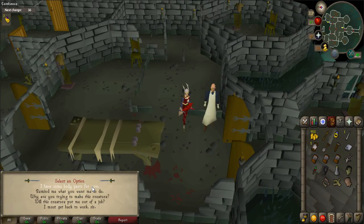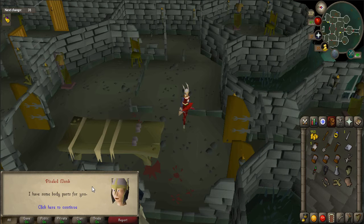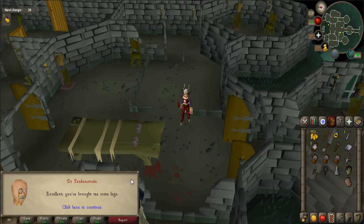Go inside the castle and talk to Dr. Frankenstrain, saying I have some body parts for you. He will ask that you bring him a needle and five thread to sew the body together. Talk to him again to give him these items. He'll also ask that you fix the lightning rod.